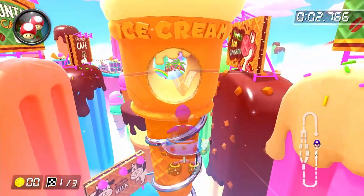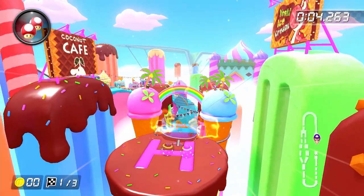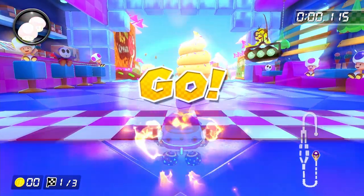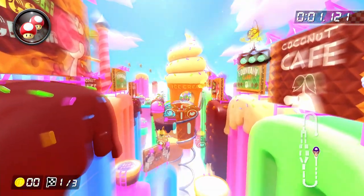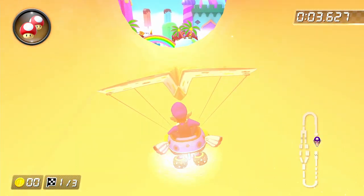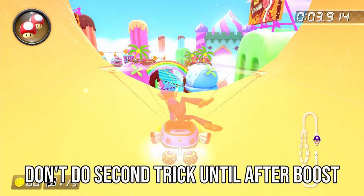You want to enter this ice cream cone kind of early because you can actually trick off of it twice. The timing is somewhat specific for this though. If you mash too hard, then you'll start the second trick animation before you get the first trick boost, which pretty much cancels that first trick. So what you want to do is space them out in such a way that you get the second trick after the first trick boost comes out.